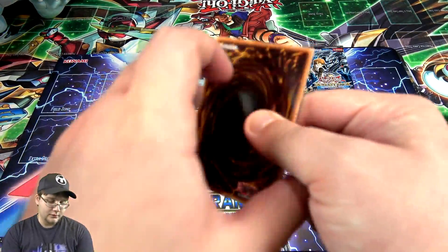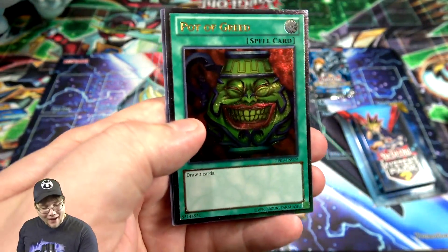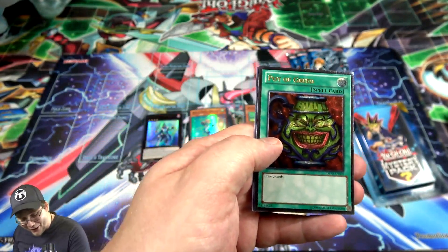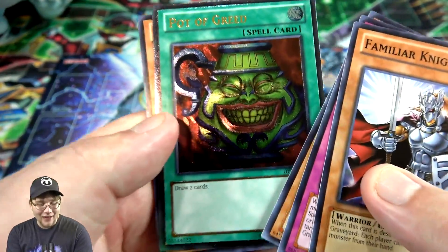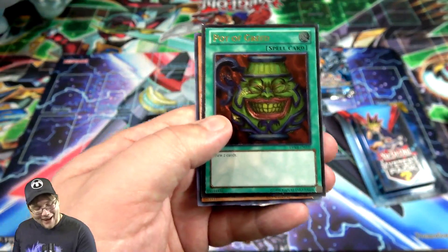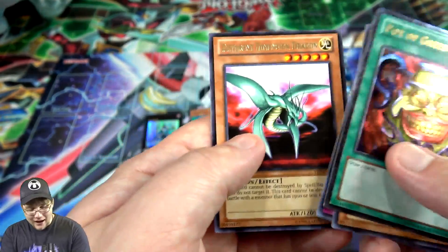Let's go with the duelist packs and end with the mystery pack to build some suspense. Familiar Knight — oh, we got an ultimate rare, holy crap! Pot of Greed! I thought I could tell on the edge. I can't believe that — that might be the one ultimate rare I haven't gotten from this set. I've gotten Crush Card Virus a couple of times. I can't believe I actually got Pot of Greed! I've never had an ultimate rare version of this card — I've always wanted one from this set!